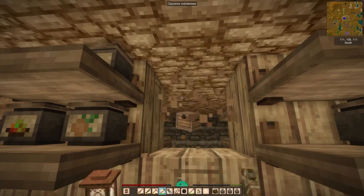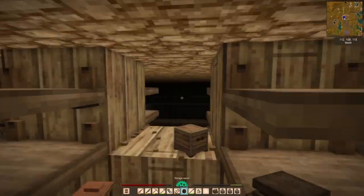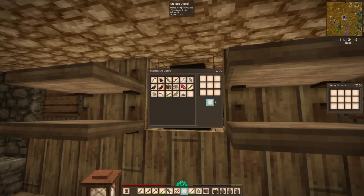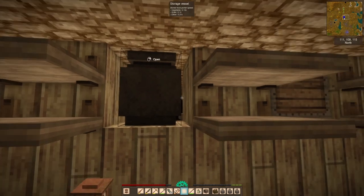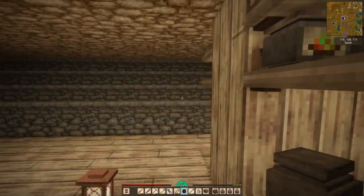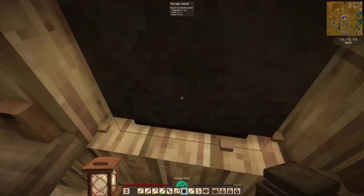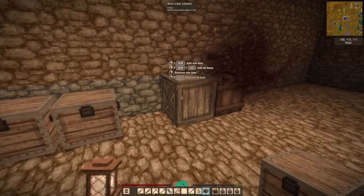I'm already prone to getting distracted, so Vintage Story provides me with very efficient distractions. I never tend to focus on one task, which makes doing a let's play difficult because a strength of an episode is having some kind of theme or single focus. This episode we're building a roof, but there are many other things going on — including putting the cellar together. We now have shelves in the cellar, though they're not long for this world.